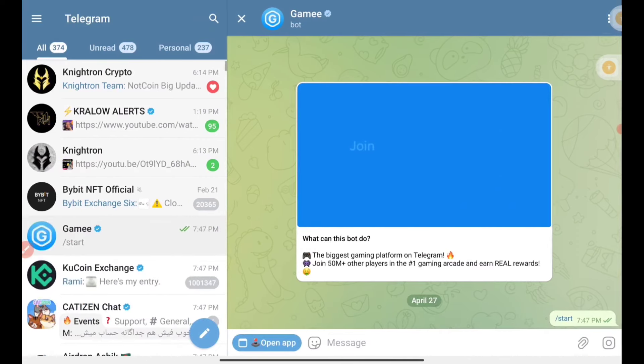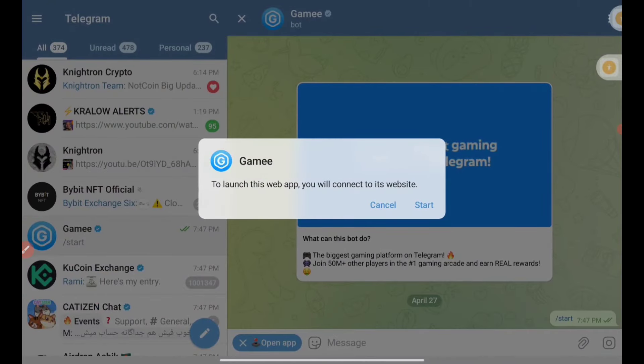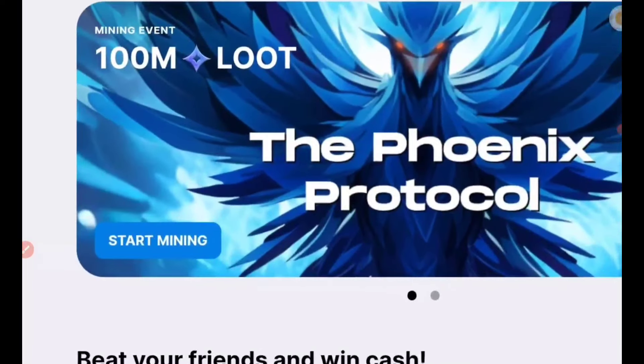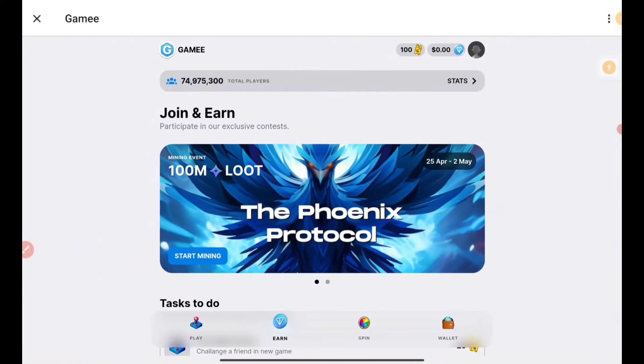First and foremost, press on the Start Mining option. The event will be of 100 million loot — the token is currently referred to as loot. Once you press Start Mining, your mining will begin. I'm getting five loot per hour, and here almost 85 percent is already mined, so you have to join quickly. Once 100 percent is mined, they might be closing up the mining.